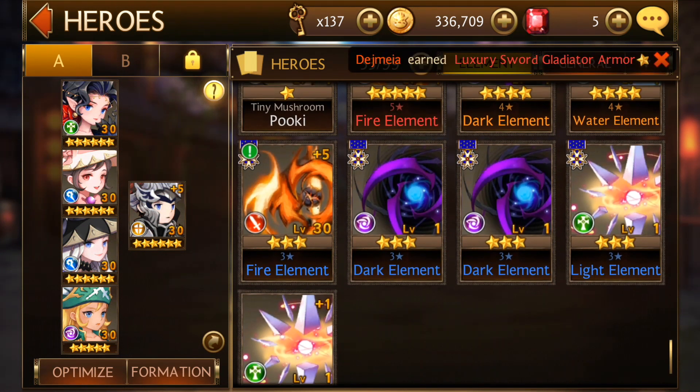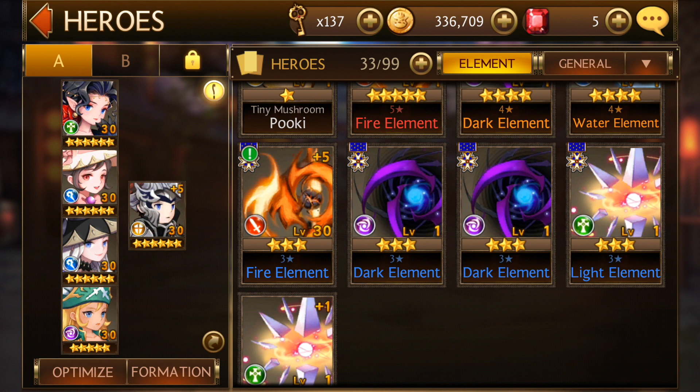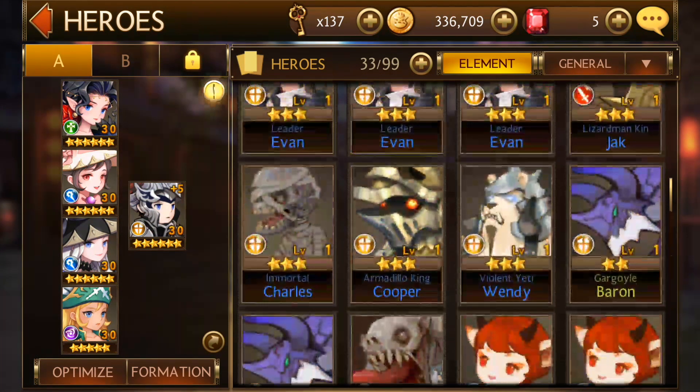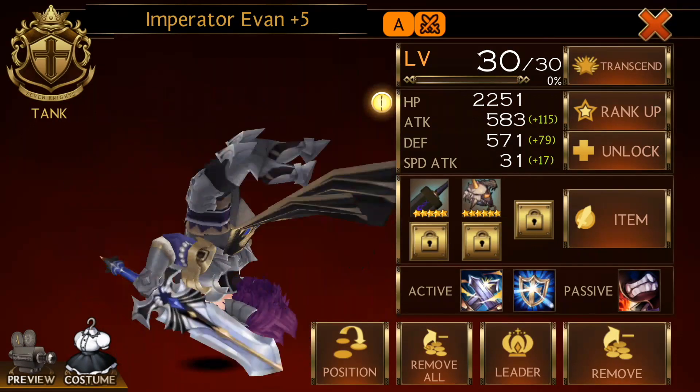You don't need to plus five or level up the elements — it could just be level one with no enhancements on it. It just needs to be the same number of stars as the card you're going to rank up. Then it's pretty simple to rank up.